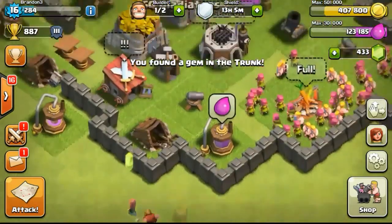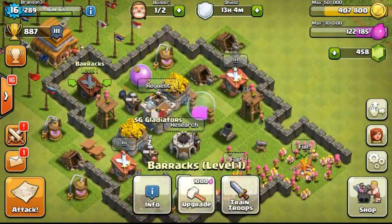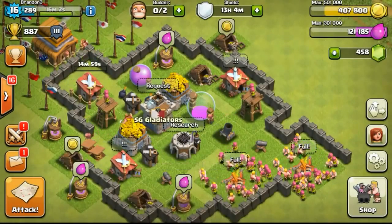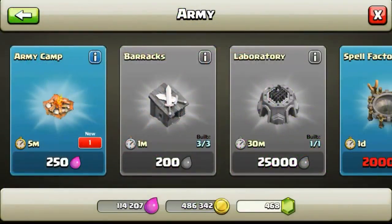Hi everyone, this is Brandon here and welcome to the next episode — Day 5 of my Let's Clash series. So today I started off with having a gem box, and I got 25 gems out of it, which was really sweet. Then I upgraded my barracks to the next level and after that I got to Town Hall 5, completing one achievement.